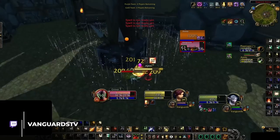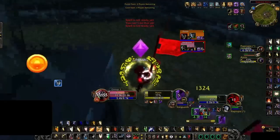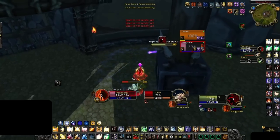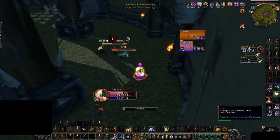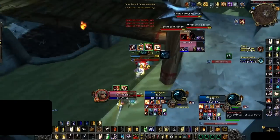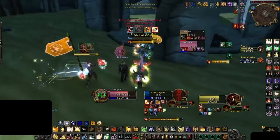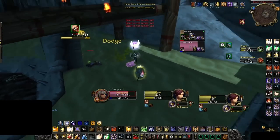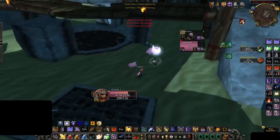First up, we have the standard two-handed ret paladin build. This spec plays a middle ground role — sometimes a brawler, other times a tactician. Unlike its one-handed counterpart, it is more frail into melee DPS and especially vulnerable to casters. This is why ret paladins often play around pillars, looking to push in for small bursts of damage and pull away before things get too hairy. They still have a lot of utility, meaning they need to be constantly interacting with their team while also maximizing uptime for instant-cast healing and damage.